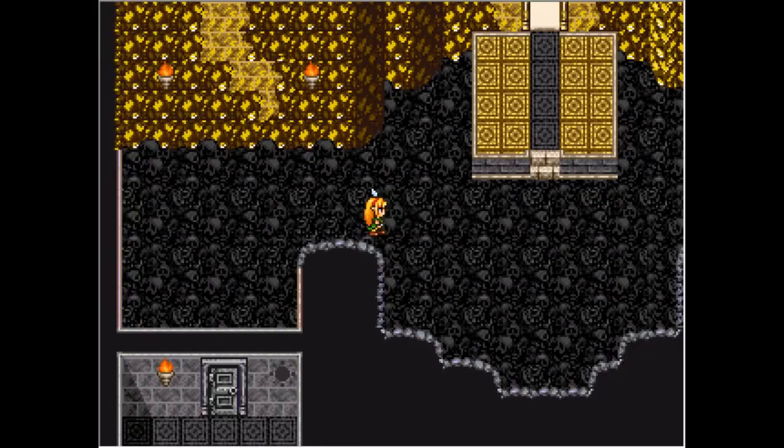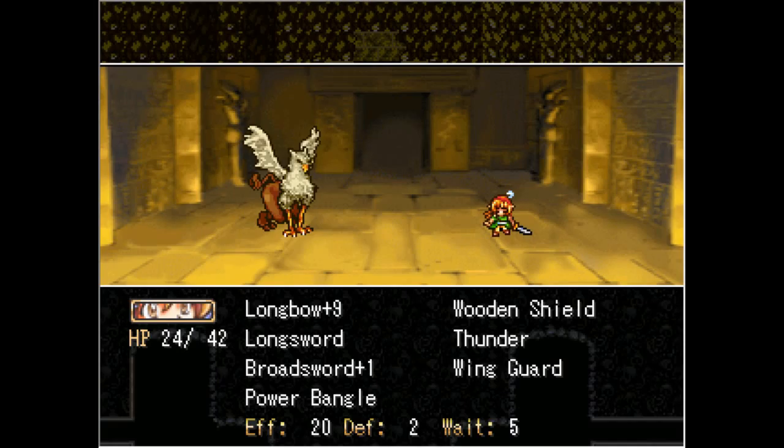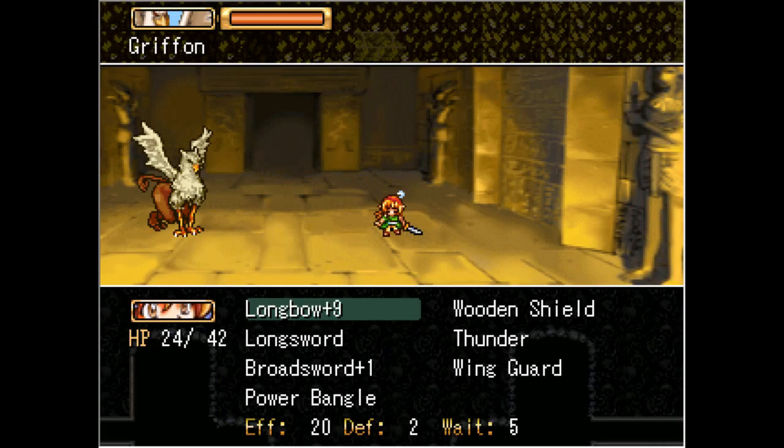Yes, this is where the boss is. Are we ready for the boss? Let's find out. Continue. And what are we fighting? Yes — the Griffith. The mightiest. I've got a sense of what the Griffith does right now.